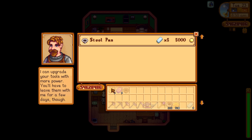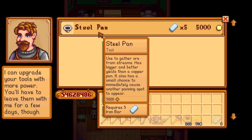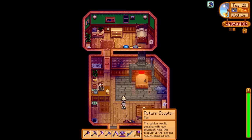We're going to go down to our trusty blacksmith Clint to upgrade our tools. Before, there was nothing to upgrade because I had them all, but now we can go to the first stage from copper, which is steel. It says use to gather ore from streams, has a bigger and better yield than a copper pan, and also has a small chance to immediately cause another panning spot to appear. The iridium is going to be so good for panning.